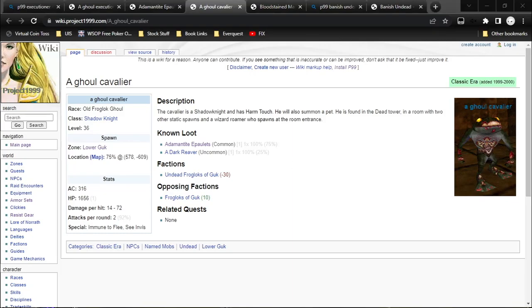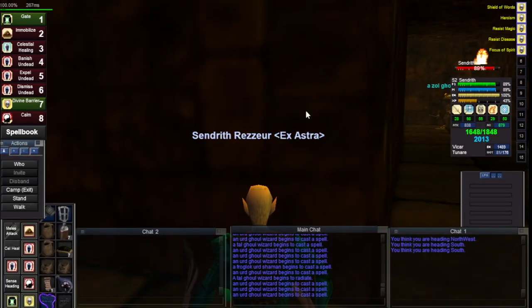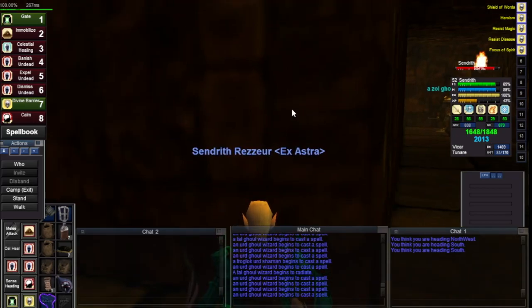After killing about 4 or maybe even 5 placeholders — I kind of lost track — I finally got the Ghoul Cavalier to spawn. So we can give a shot at getting those Adamantine Epaulets, which are a common drop. I think that's pretty unlucky to take that many kills to get the spawn, because I remember camping here just for XP after I already got the armor and still got 3 or 4 more of him. He usually spawns every third time, or every other time even.